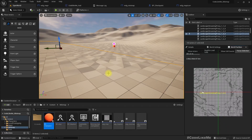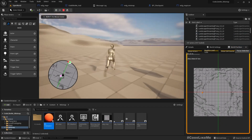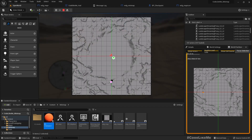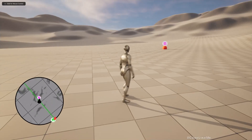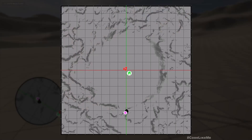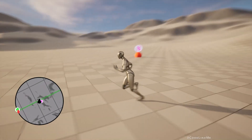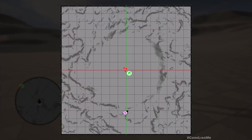Hello everyone, today I am going to work on this map. When I press M the map opens and you can see some checkpoints that I have placed in the world. These red icons are actually enemies. Here my player character is near the B checkpoint, shown in black.